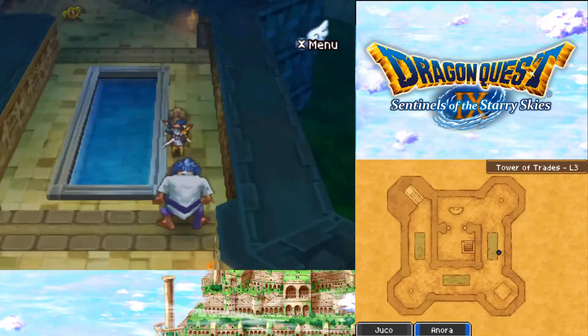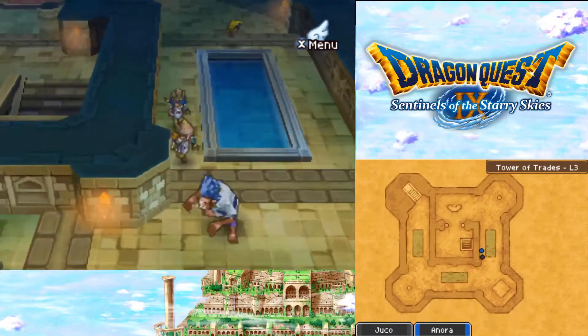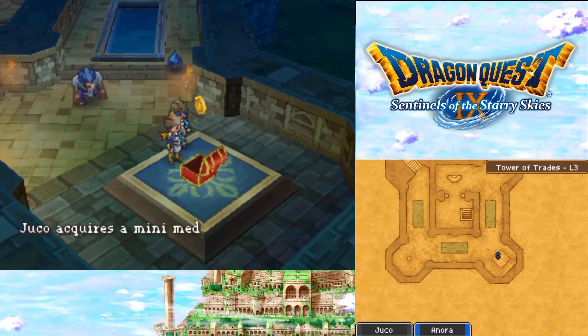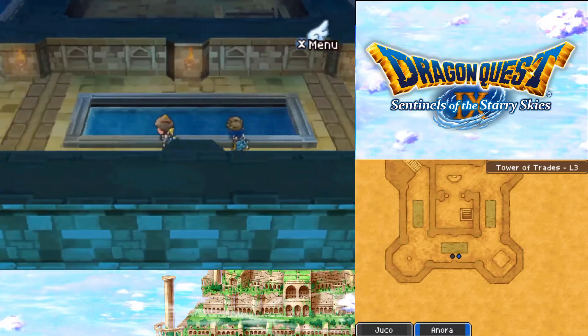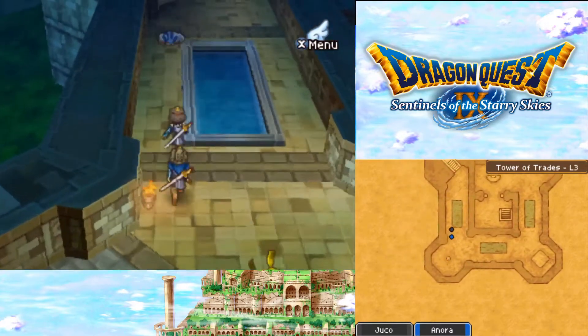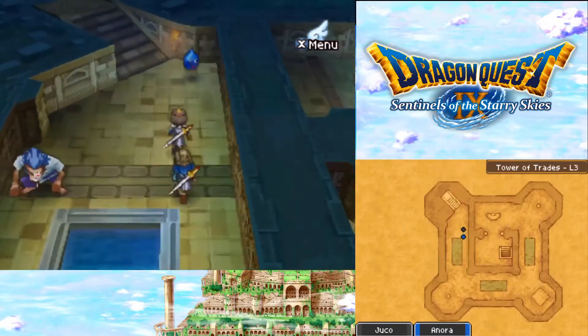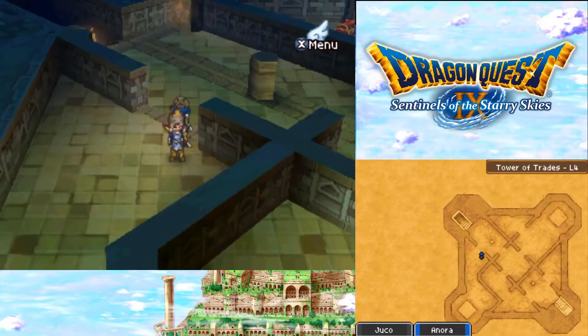There are new monsters here that I haven't seen, such as these things, which appear to try to chase me but aren't doing a good job. A red chest - what's in here? Another Mini Medal - nice. I'm surprised at just how easy it is to get around some of these monsters.